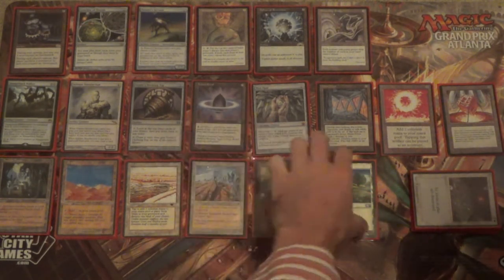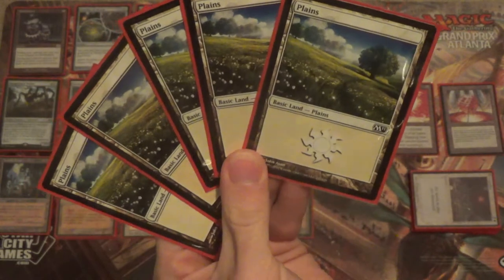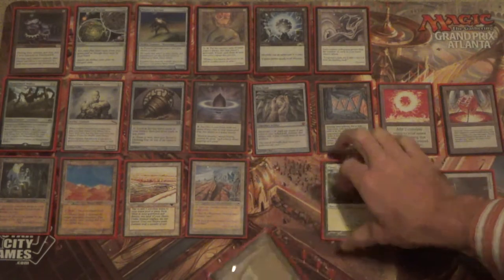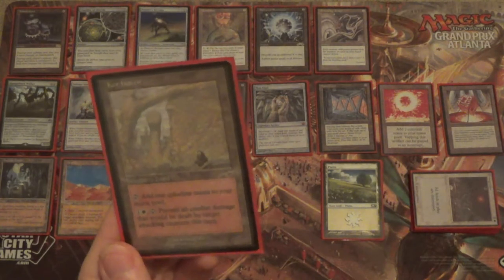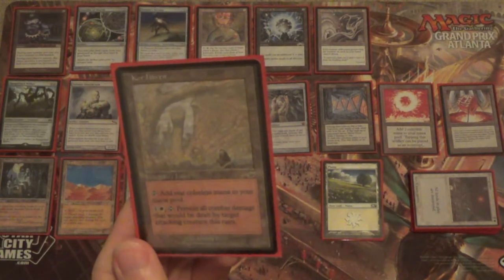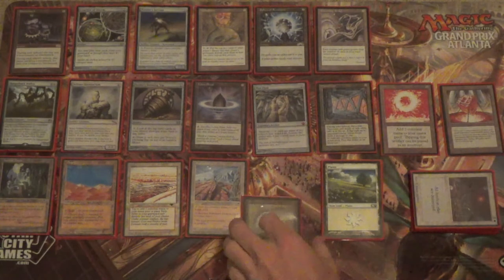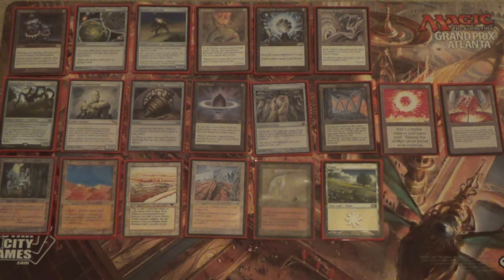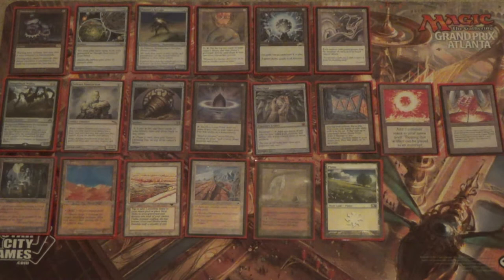I'm going to skip over Core Haven just to show you that I have five basic Plains — not just in here for Solemn Simulacrum, though that is the main reason. They allow us to activate the ability of Core Haven, which is sort of a Maze of Ith: it either makes colorless mana or one white mana to prevent all combat damage that would be dealt by target attacking creature — so if they're going big and putting it all into one creature, we can just prevent that damage. Now that we have our mainboard out of the way, you can see how oppressive this might be: very early on set up a lock, and then don't let them play Magic.